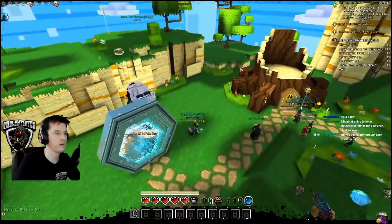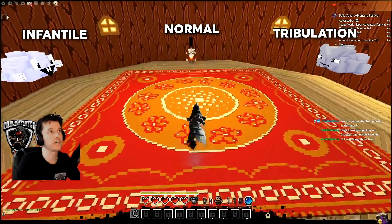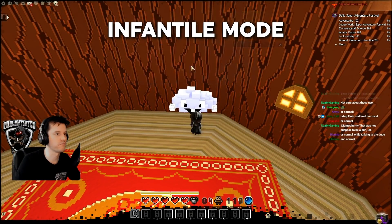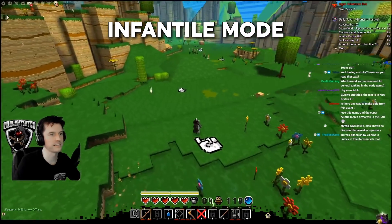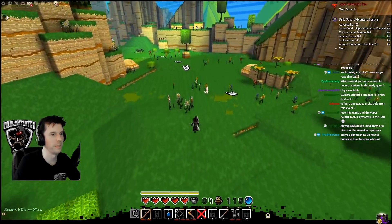To start your first SAB run, enter the building that looks like a tree stump to access World 1. You will have three options. The left is infantile mode, which gives you shortcuts and points you in which direction to go. If you aren't using a guide, this can be very useful before going into normal mode, which doesn't show you the route.